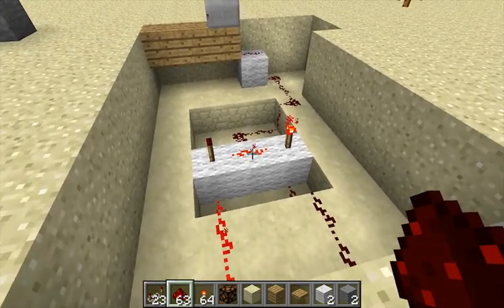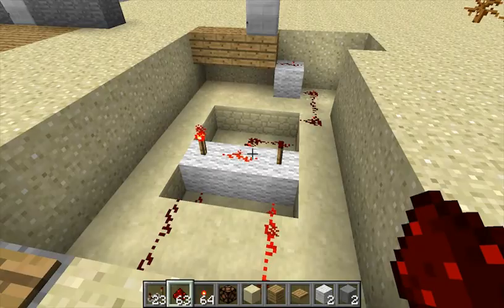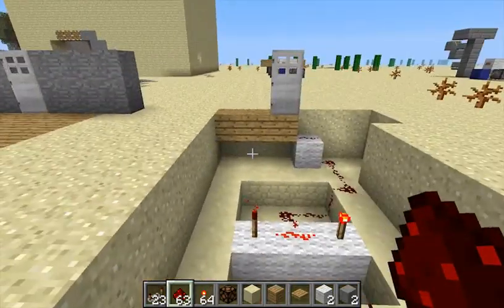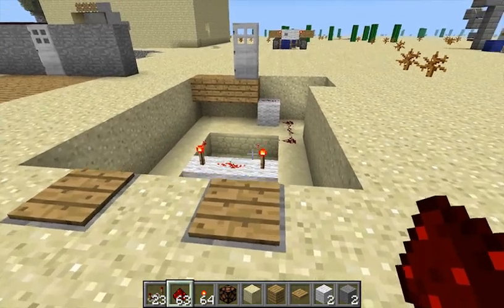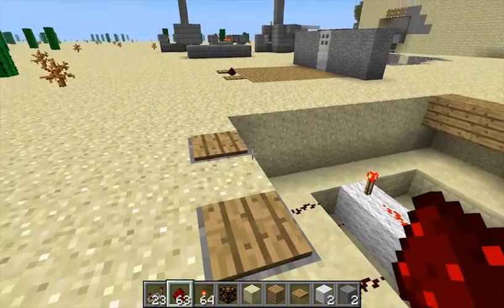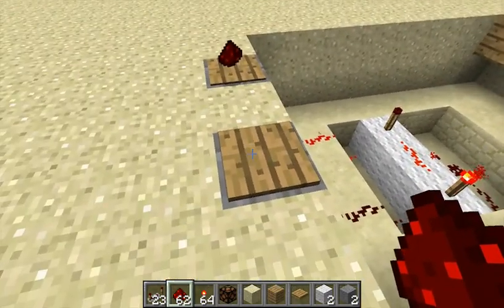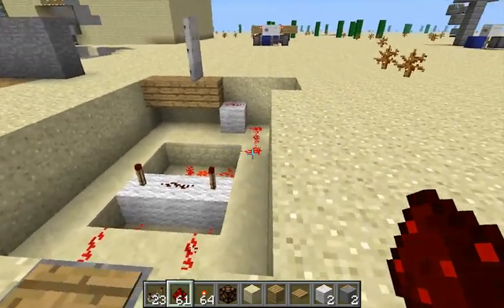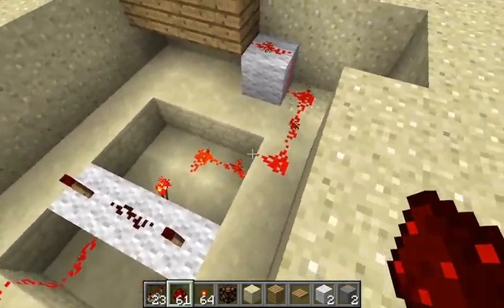When I step on one pressure plate, that circuit becomes active and turns off that torch, but the AND gate is still on because the other torch is still active. There is a slight delay while switching, so the door might open for a second, but players still won't have time to run all the way across. To actually open the door, you toss one item on each pressure plate — with both active, both redstone torches go off and the circuit is powered.